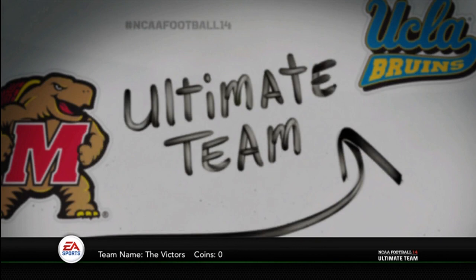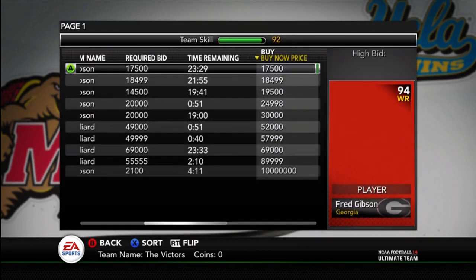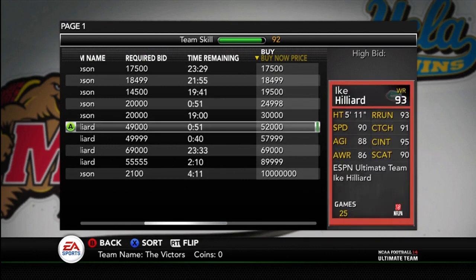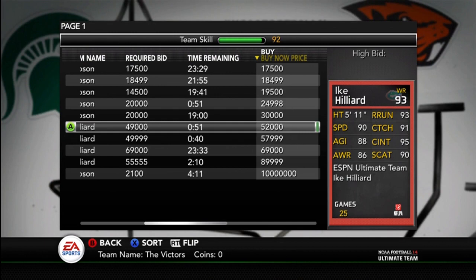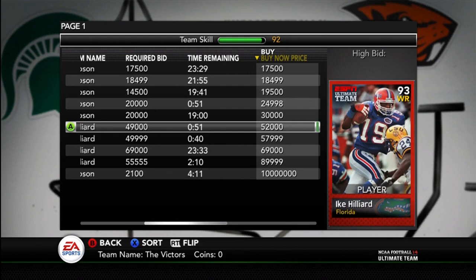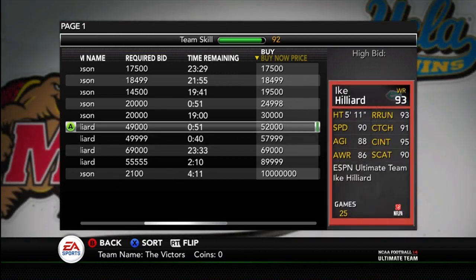Let's move on to the next cards. We're going to go with one that I'm probably going to buy, and that is the Ike Hilliard. Here he is. He is going for 52,000. He has pretty good stats for a 93, just judging from the back of his card. But I can't see his depth chart stats, so I don't know if he's got some weakness there. He is short, but I can run him as a slot — the number two or number four and kind of sub him out. I'll probably get him.